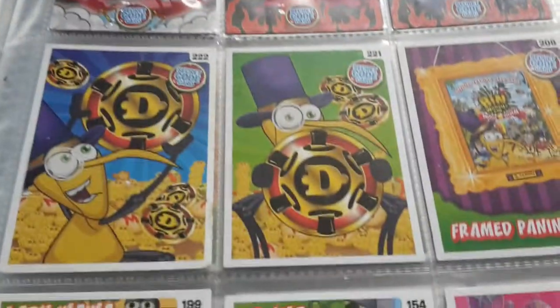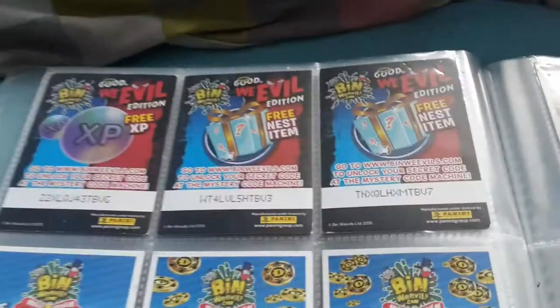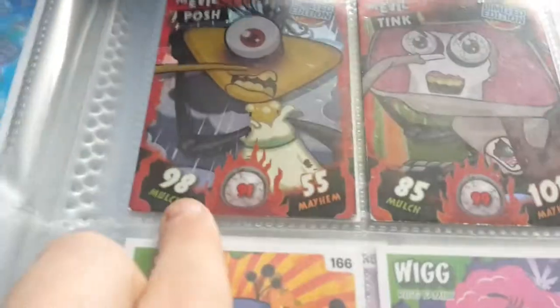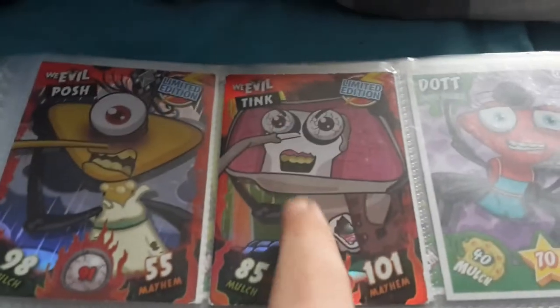Got some codes, and more codes. We've got two monthly editions — we've got the Brush with 98 and then we've got the Tink with 101.